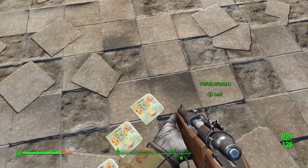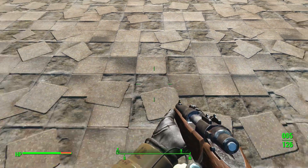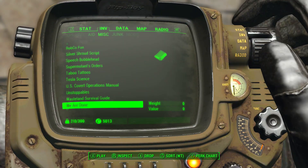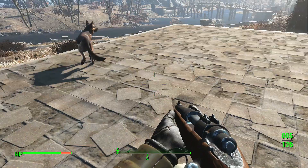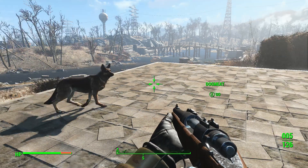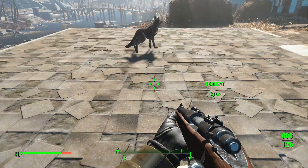You're going to want to pick that book up, and when you do the first time it basically lets you put one stat into any of your specials such as strength, endurance, perception, etc. This glitch is going to allow you to get infinite amounts of those special books so that you can max all of your special stats. I believe there are seven of them — correct me if I'm wrong — and you're going to be able to max all of those out to 10 right away.